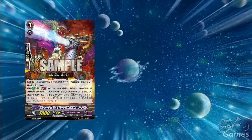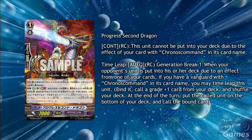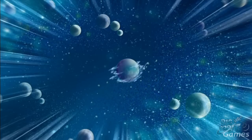Progress Second Dragon is a really great grade 1 for Chronos Command. As a continuous on the rear guard circle, this unit cannot be put into the deck due to the effects of your card with Chronos Command in its card name. As an auto on the rear guard circle, generation break 1, when your opponent's unit is put into his or her deck due to your card's effects, if you have a Vanguard with Chronos Command in its card name, you may time leap this unit. This is surprisingly strong alongside Chronos Command Revolution — with multiple Progress Second Dragons on your field, you can get rid of your opponent's field with little effort and keep your whole field. The time leap skill will also let you search this card out with Gear Eagle.